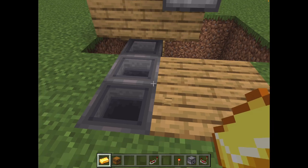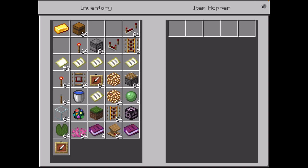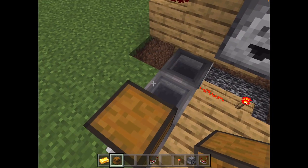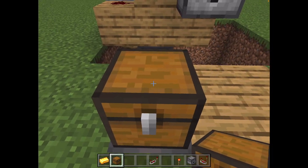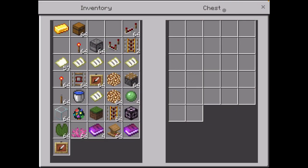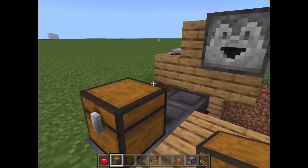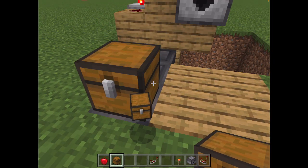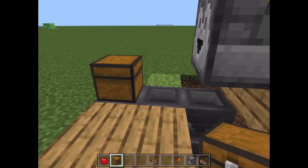You have to put a chest on this last hopper right here, and you have to squat while placing the chest. And now you're done, and you can cover it with about anything you want. Just to make sure it works, I'm gonna test it — I'm gonna put my one gold ingot in here, and it gave me some apples. I'm gonna cover this front part now.